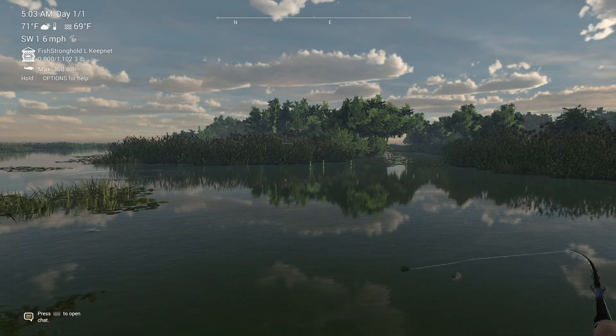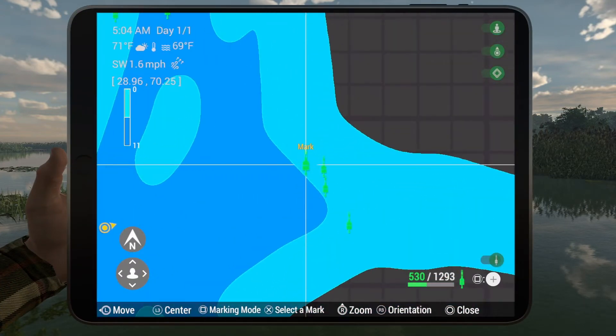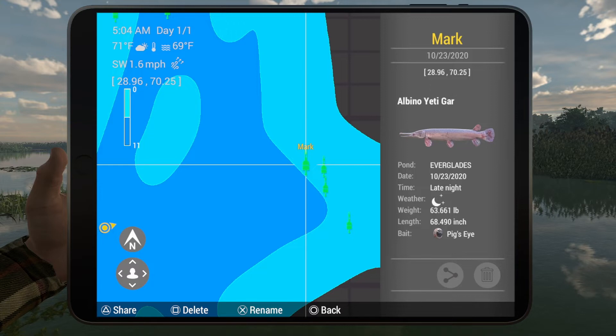I'll show you the mark here. If you are float rod fishing, I recommend doing bottom rod, but if you are float rod fishing, 20 inches down — and 50 centimeters for our metric friends — is your leader length, and that will work out pretty well. For the mark, if you're going to mark it on your own map, it is 29 and 70.